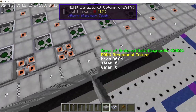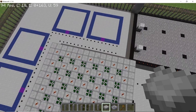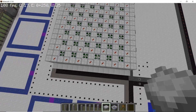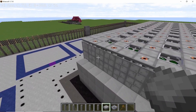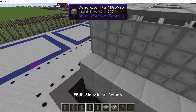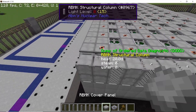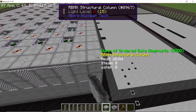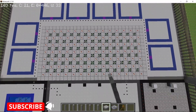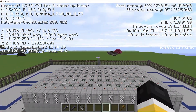Close everything off using the RBMK covers. On the starting side, place two structural columns at the end and then reflectors. Once that's done the entire reactor is completed.